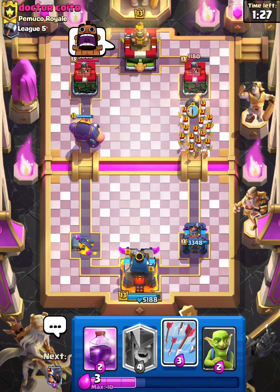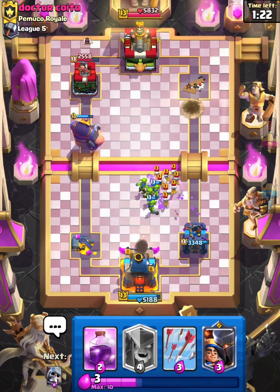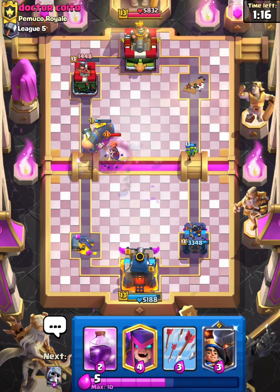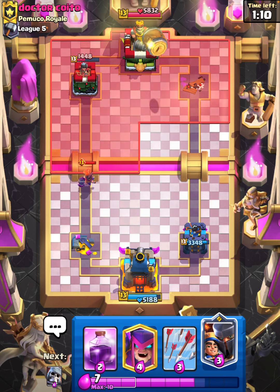We do get the RG on tower, I'm gonna save the Rage. The Evo Valkyrie is not the greatest but it's not the worst — he pulls away the RG but look at all that damage we got. I can't believe we came back.